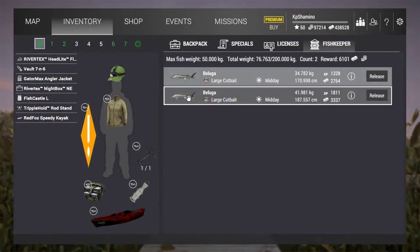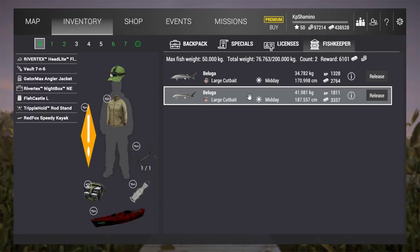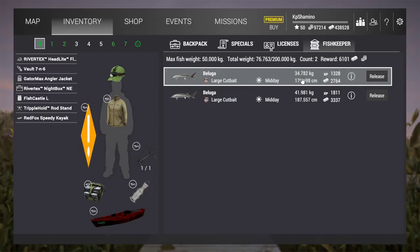I already have some fish — I got 20 or so already. You can see here: 34 kilograms gives 1,328 experience and 2,700 currency, so it's going to be a money fish. The sturgeon was always a money fish, not really an experience fish — that was the case in Michigan too. I think this is going to be a very good money farm because they buy for very very good value, if you know the spot.